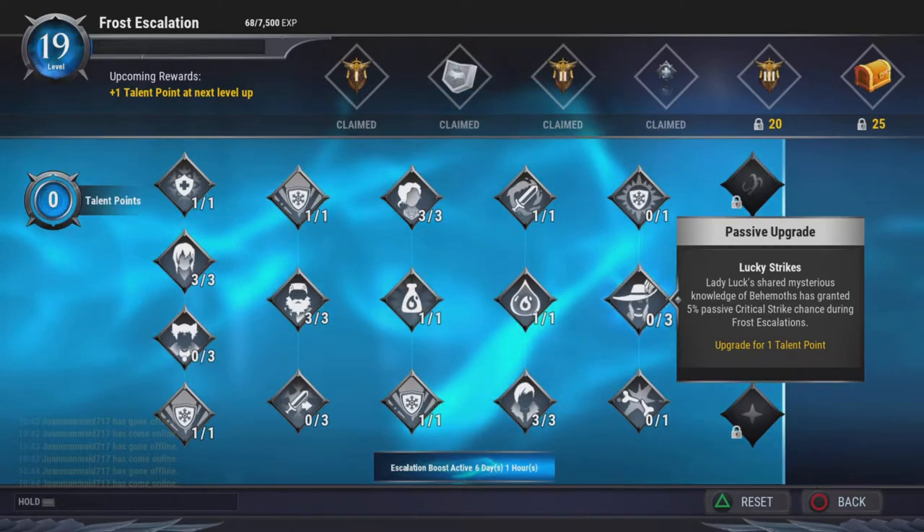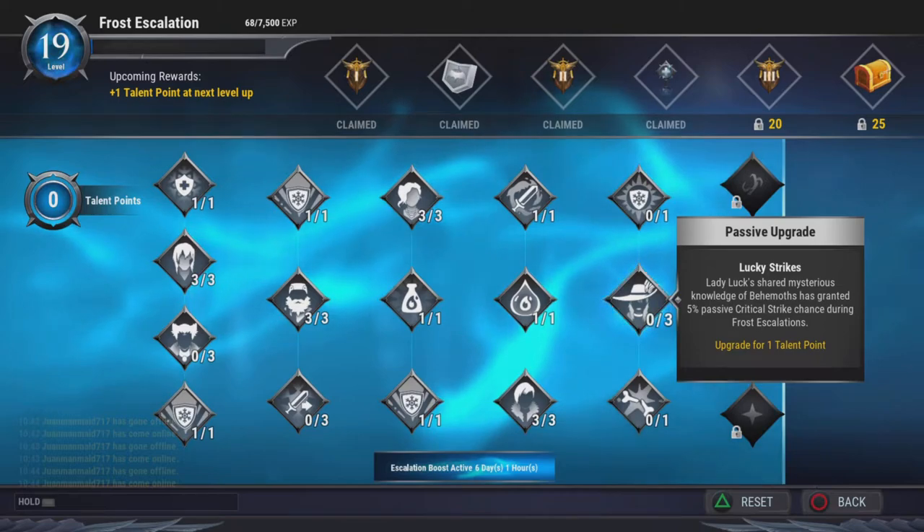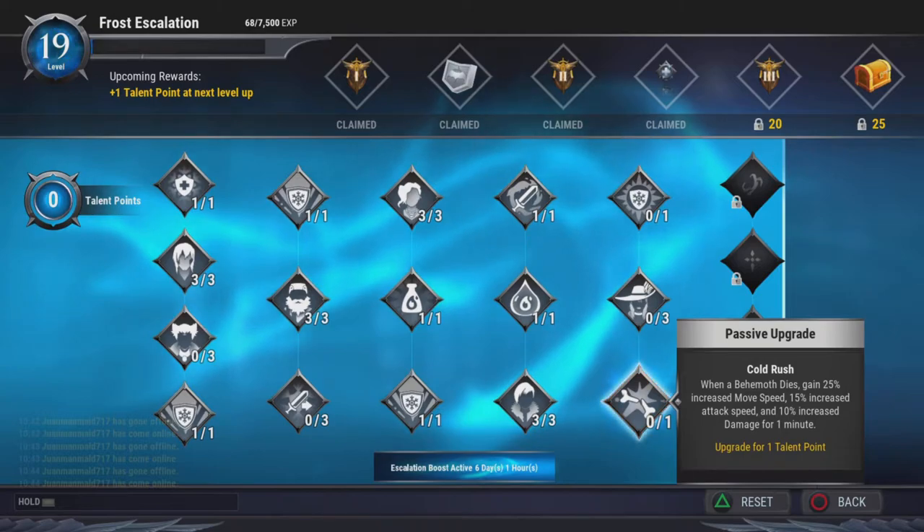If you're going for a crit build I suggest the Lucky Strikes talent. Amp that up as much as you want; it's going to be really good.